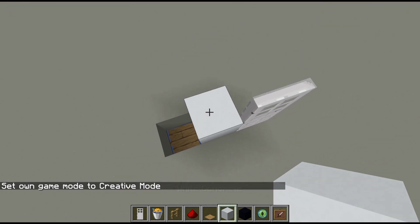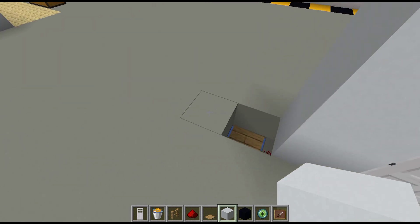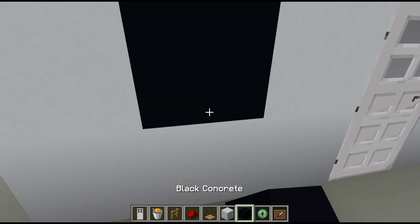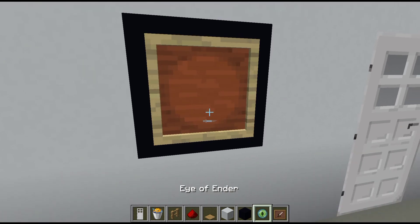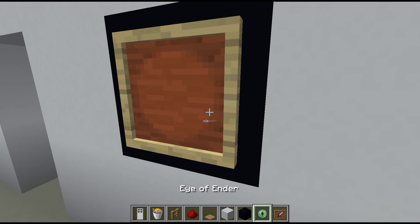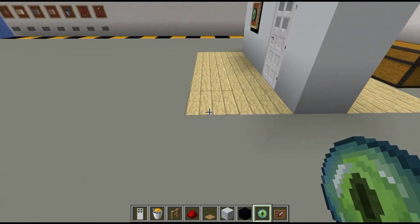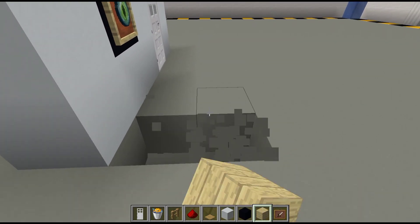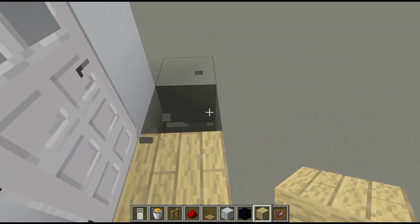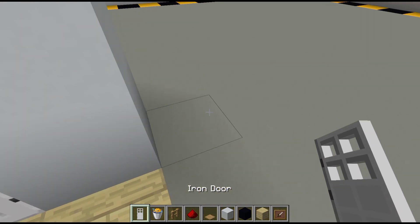Now let me build the border. Close the door and place the black concrete border around it. Then add the item frame, eye of ender, and paste the same design on the other side too. There we go — that's pretty much the eye scanner frame done.